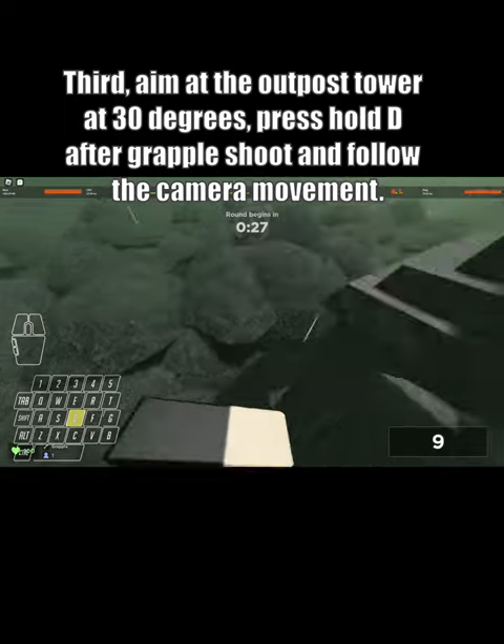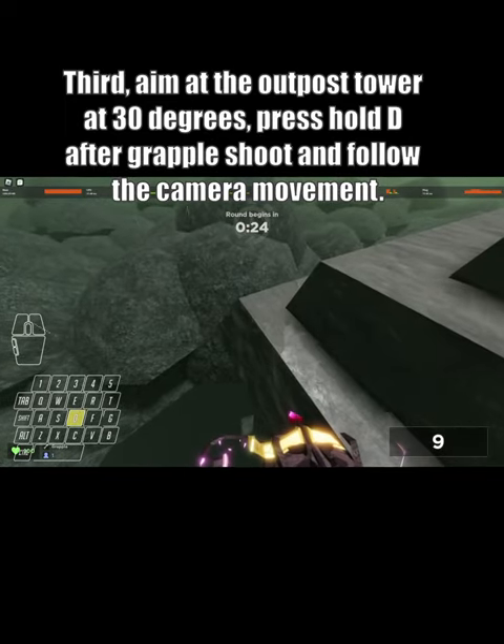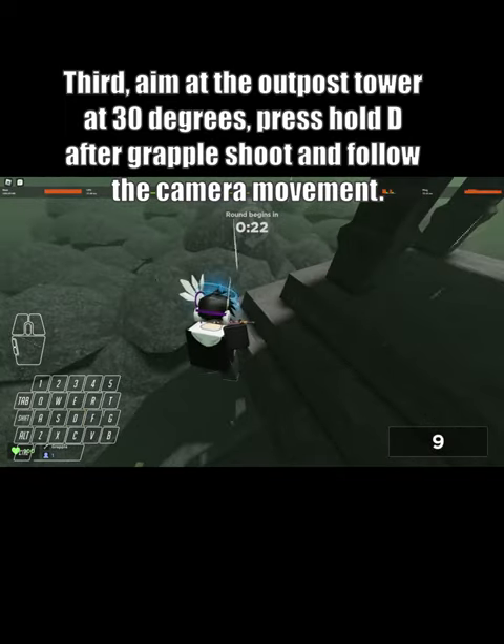Third, aim at the outpost tower at 30 degrees, press and hold D after the grapple shoot, and follow the camera movement.